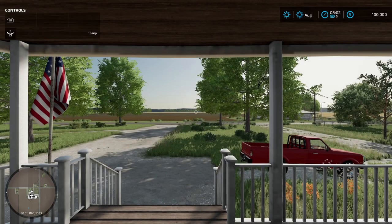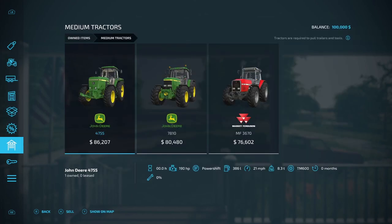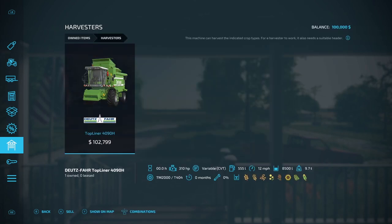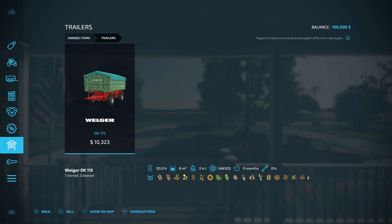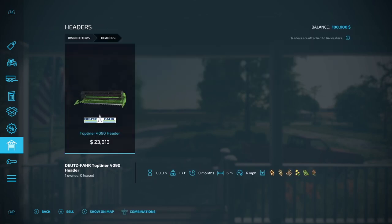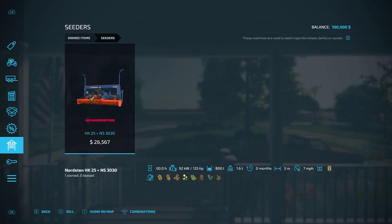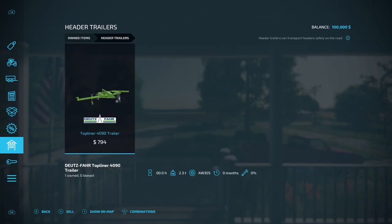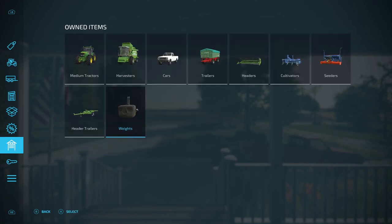Here is exactly where you start off. Let's go over the starting vehicles first. We have three medium tractors: the 4755, the 7810, and the MF3670. Harvesters include the Top Liner 4090H. You also get a 1986 pickup, the DK115 trailer, the Top Liner 4090 header, the EG39 cultivator, the HK25 header, the 4090 header trailer, and two Pack 750 weights. I think this is actually the starting vehicle set from Elmcreek, so it'll probably be changing soon.